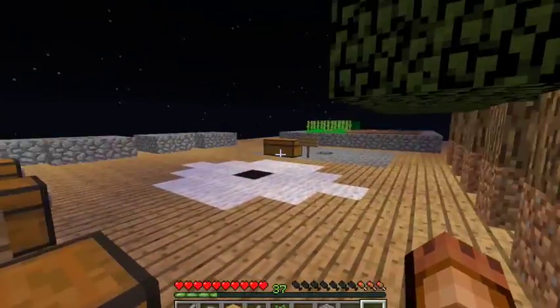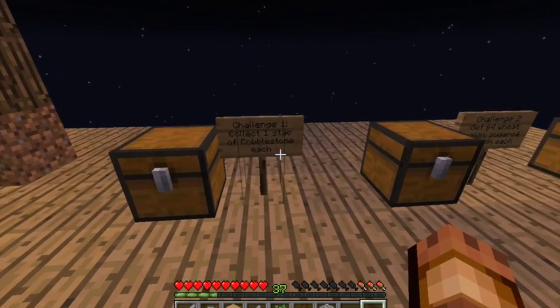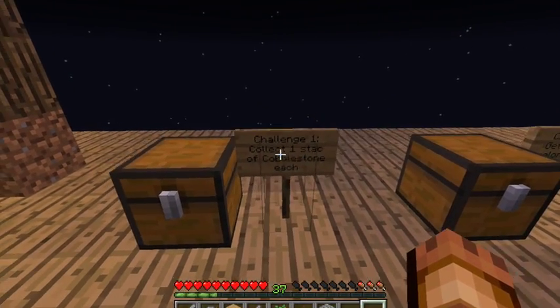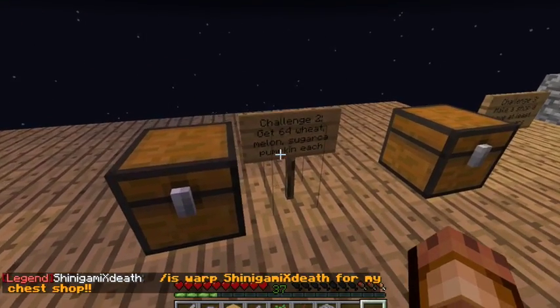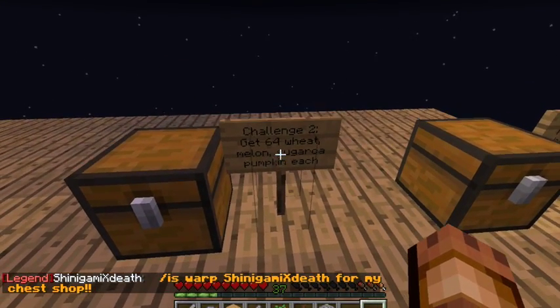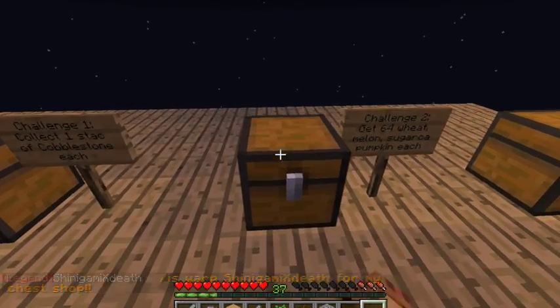And we can collect loads of wood. So, our first challenge we have completed, if you saw the last episode, which was two stacks of cobblestone. Next, we need to get 64 wheat, melon, and sugar cane, and also pumpkins each.